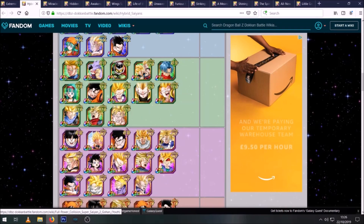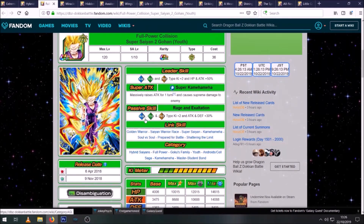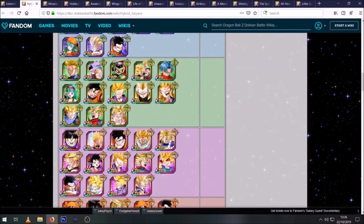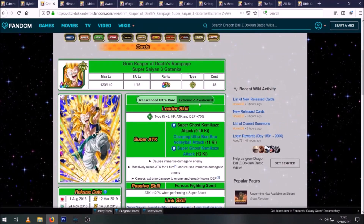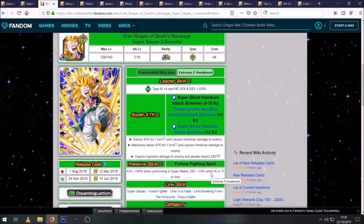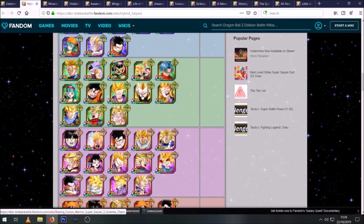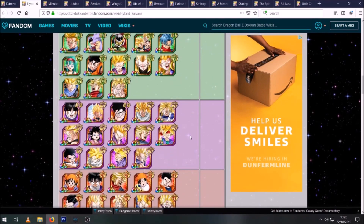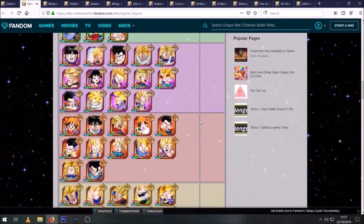This Gohan can be a decent support unit — he's on Kamehameha as well as Hybrid Saiyans but not Siblings Bond. He supports AGL, TEQ, and physical, so if you've brought the Gobros and AGL Gohan he's a decent unit providing support to both. But if you're running mainly STR units under STR Ultimate Gohan, he's not the best pick. The EZA Gotenks now that he's EZA'd isn't terrible and raises defense with an 11K or lower super attack, but before he supers he gets no defense from his passive so he'll get hit quite hard. INT units are pretty much a no-go because of the damage they'll take — none of them are tanky enough to mitigate type disadvantage.